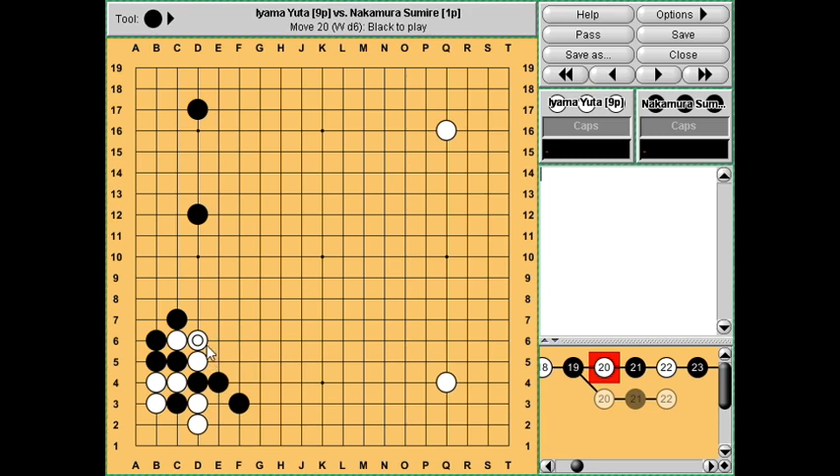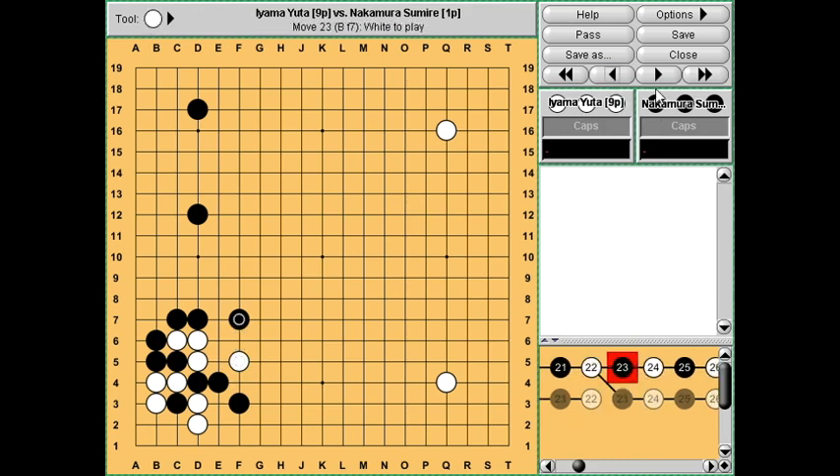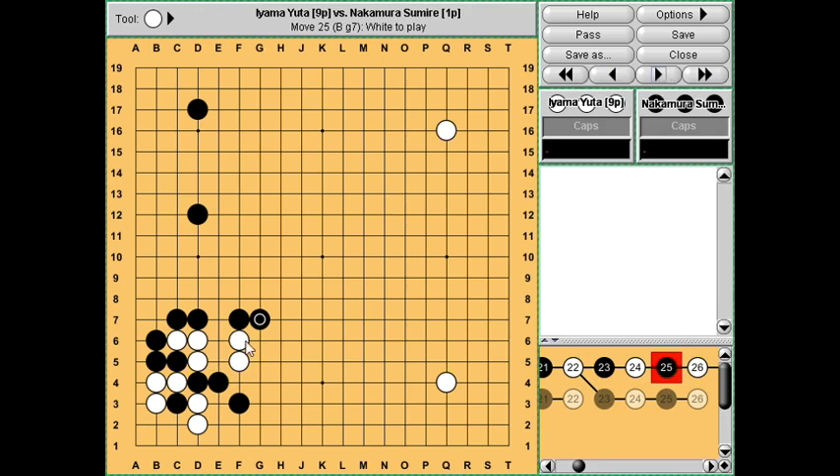It looks really risky for white to connect because the shape looks very bad, but white can just about get out. In which case these three stones are weak enough that white can make a fight out of this. The next few moves are all forced - white has to jump, and unfortunately black can't capture these stones because that's an atari on these two stones, so that doesn't work. White has to be careful about a shortage of liberties here, but at least white playing here is in the centre.